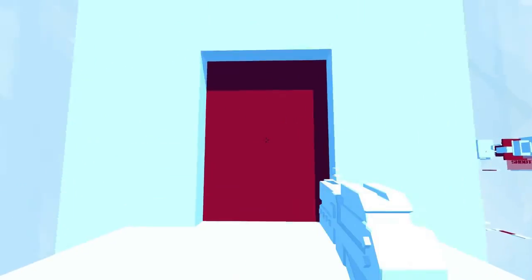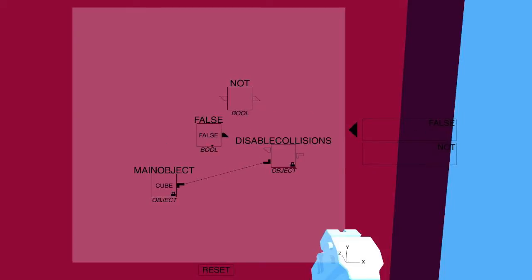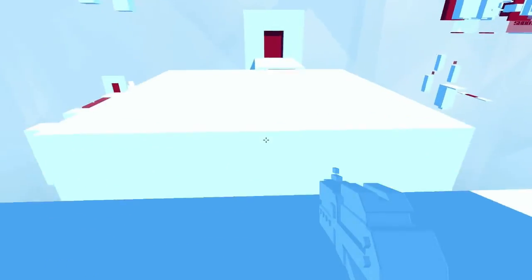I don't love the art style of this game. Going through this portal here — I didn't actually realize it had a mirror image thing, that's kind of cool. Disabling collisions again. So false, not — this is actually as far as I've gotten; I haven't tried going any further than this. "Not" is going to probably reverse the effects of false, so if I do something like this... it reverses the effects, making it no longer false but true. I'm glad that worked.